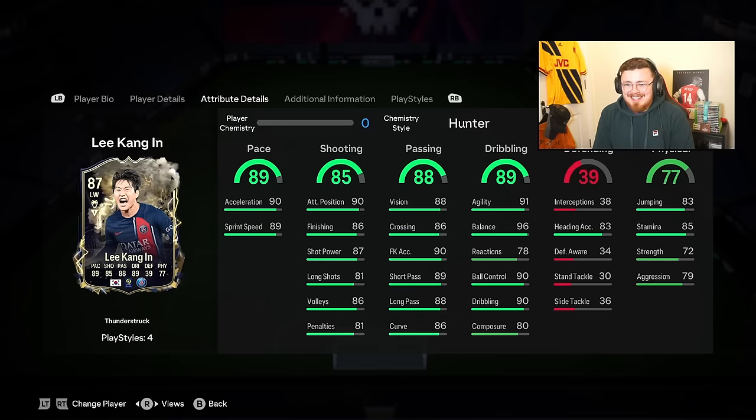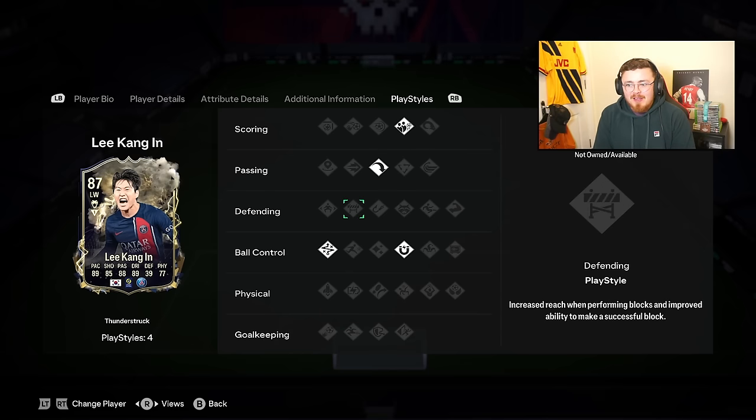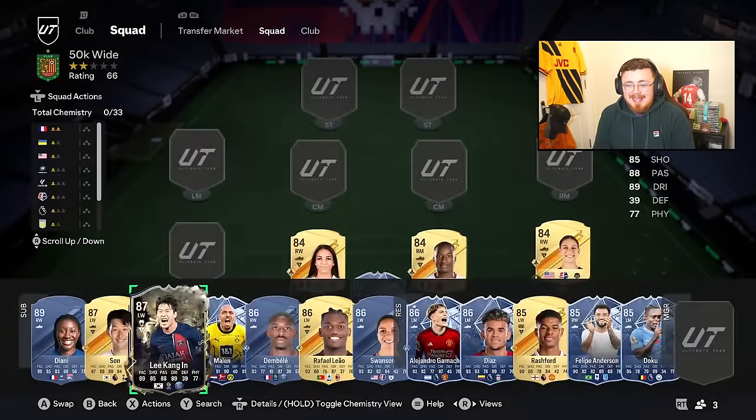Sun has Five Star weak foot as well. And Lee Kang-in is going up to an 88 rated with one more win for PSG. He's already getting play styles - Technical, with unbelievable dribbling stats and he glides across the pitch. A brilliant shout for under 50k as an SBC right now if you've got PSG or league-based players.